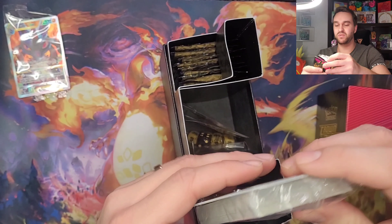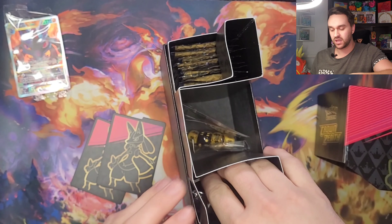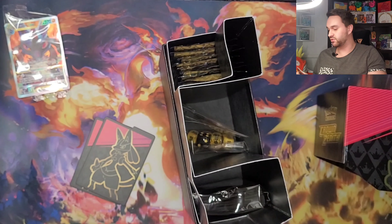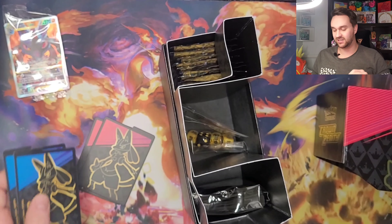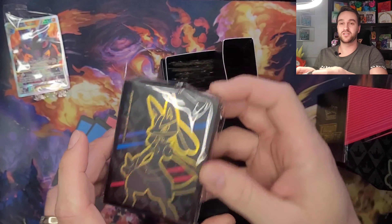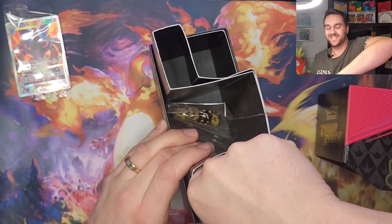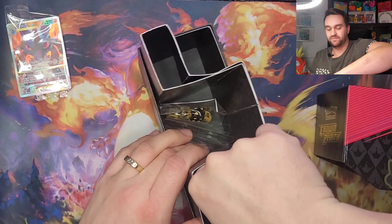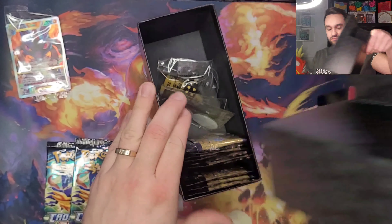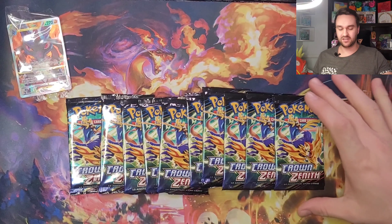The last two ETBs we opened were Evolving Skies from the Sword and Shield era, and they did not have a promo card. And as always we have the energy pack. Here we have some of the dividers because I was not able to get them all out at the same time. And here we have this sleeve that I'm going to surely use when I do my master set, if I ever do one.